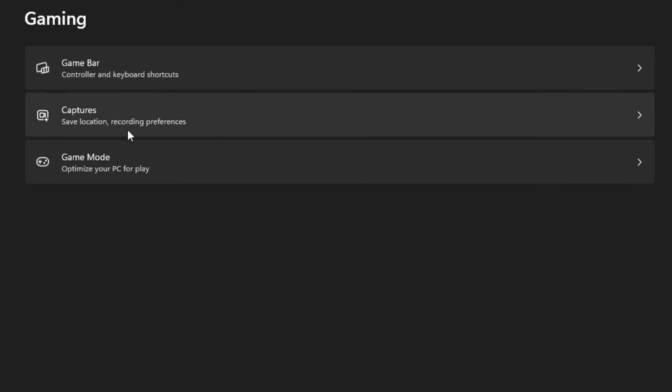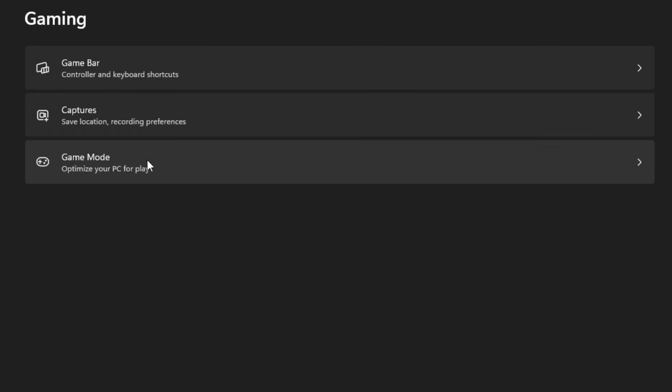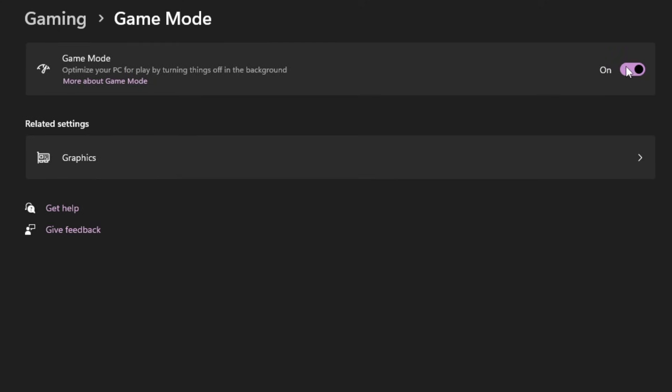Another thing is Game Bar. Make sure you disable Game Bar. And then for Game Mode, make sure Game Mode is turned on.